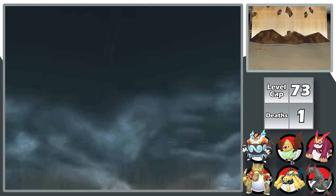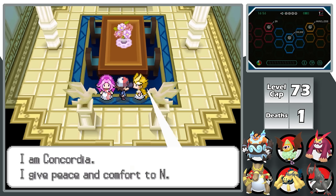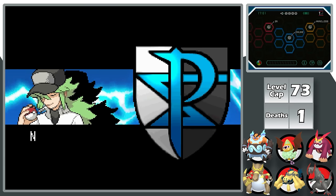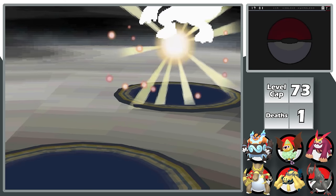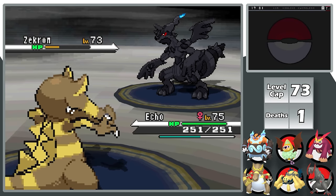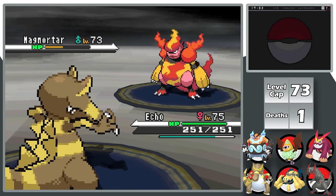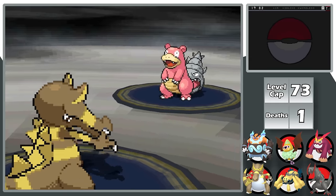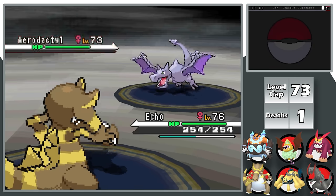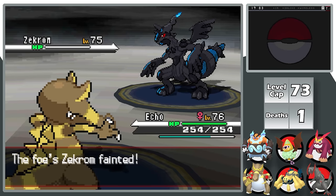After a Team Plasma cutscene where my Gym Leader friends stop Team Plasma, I go to fight N and Ghetsis. Two Team Plasma members heal my Pokemon before the fight with N. His battle is simply unfair with a Krookodile — I lead with Echo. N's first Pokemon appears as Zekrom but is actually Zoroark, which has no defense and drops to a single Earthquake for a Moxie boost. Magmortar, weak to Ground, dies to Earthquake for another boost. A slow mon falls to Crunch, Porygon to Earthquake, Aerodactyl to Crunch. Finally the real Zekrom comes out — Electric-type, I'm at plus 5 Attack — easy one-shot, ending the battle against N.